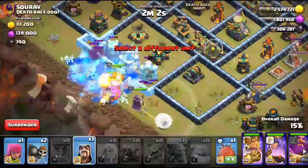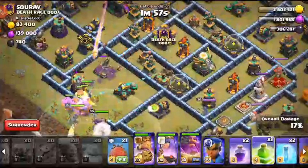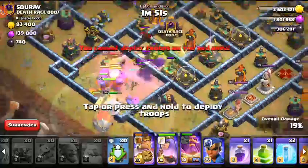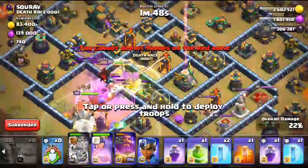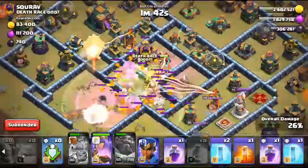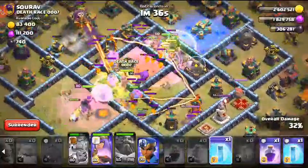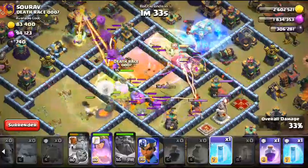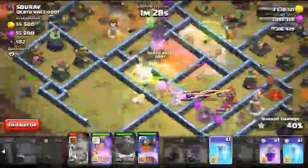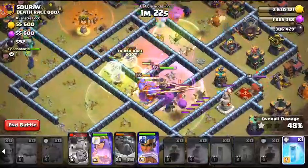I won't drop the other war breakers since they won't get much value and won't be able to break where I need them to. King's ability goes — he gets in. I'll drop the other jump on the back end. I forgot to drop the poison. I'm going to drop the first freeze on that top scatter. Town hall goes down and I'll drop the RC into this compartment now.